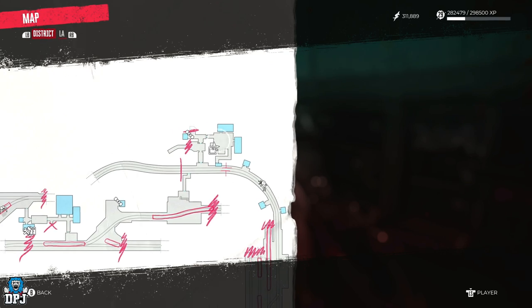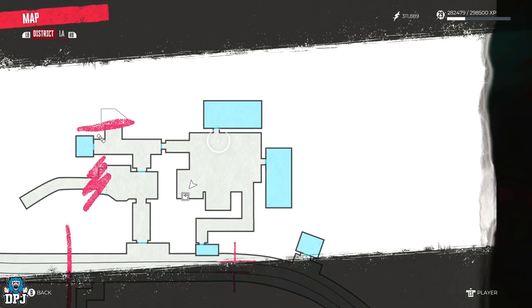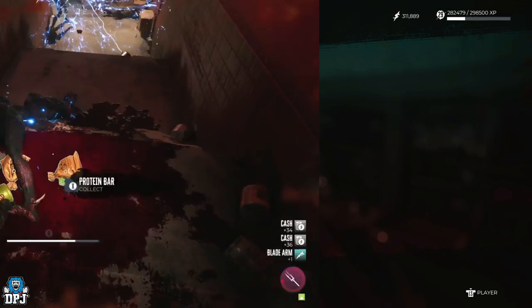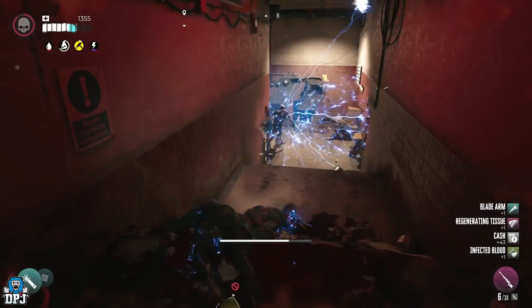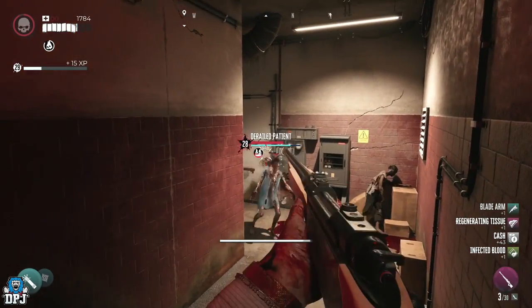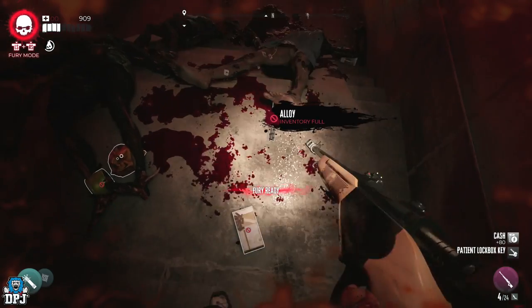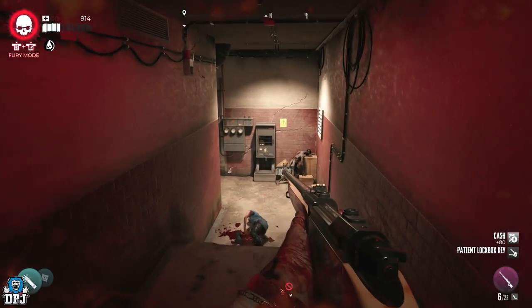Coming back here guys to this point on the map you are looking at right here, you want to look for a zombie called the Derailed Patient. It will be a screamer-type zombie. Once you find her, take her down. Upon doing this she drops the keys you need for this locked box, so go ahead and open it.